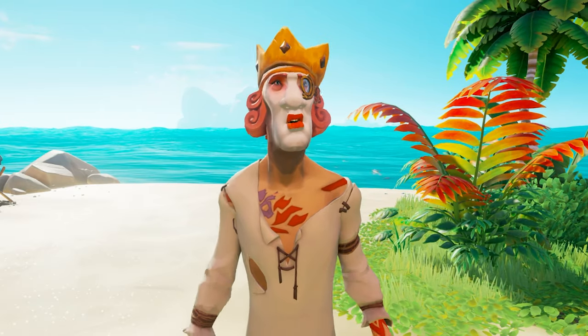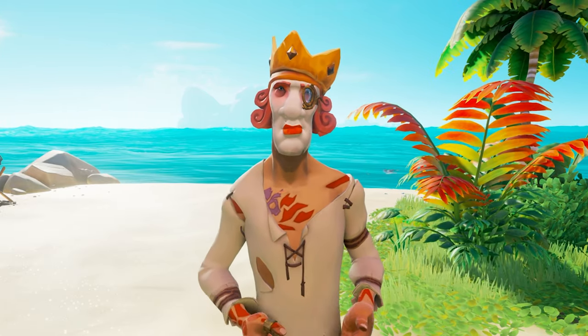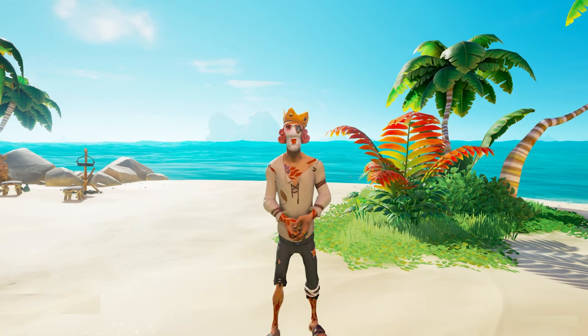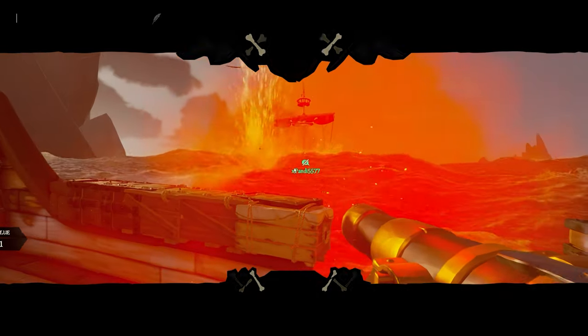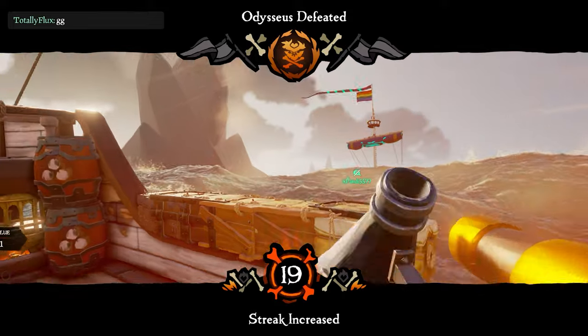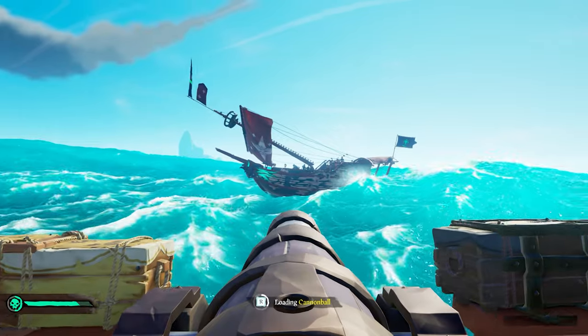As a boarder, you get bonus points if you take a bucket of water from your own boat and splash it onto the enemy — this could make all the difference. Be aware, a bucket from the sea does basically nothing though. If you've done everything right, you should be rewarded with the beautiful streak increase message and you can wave your opponents goodbye as their boat descends to the bottom of the seas.